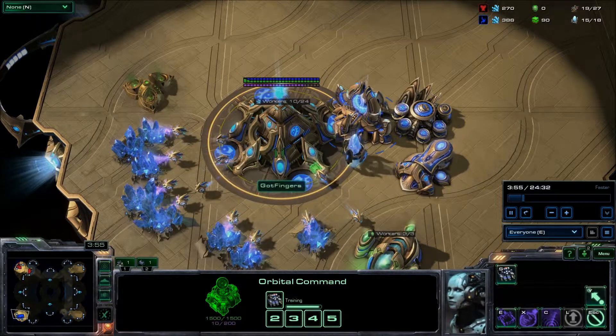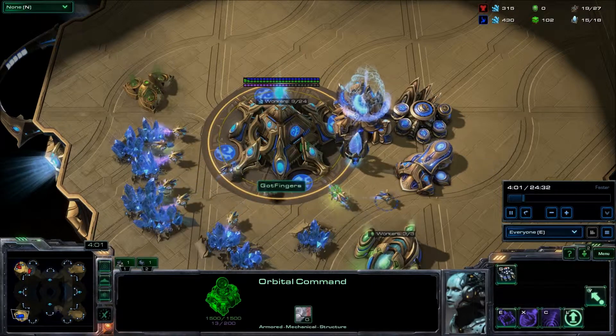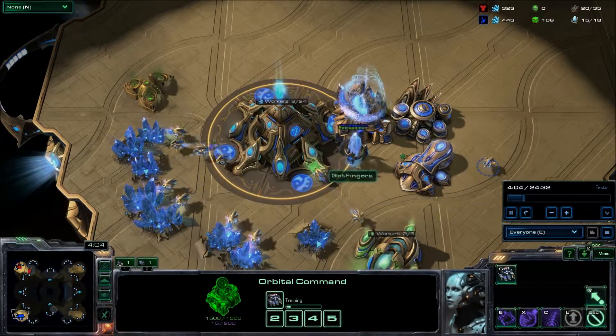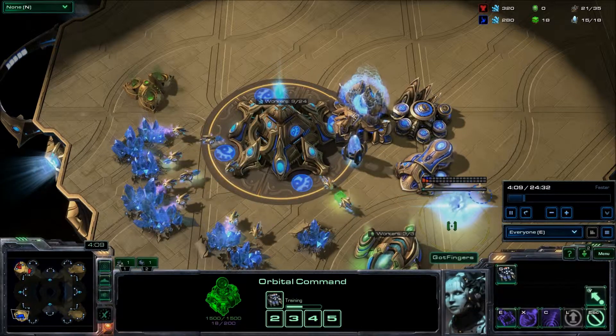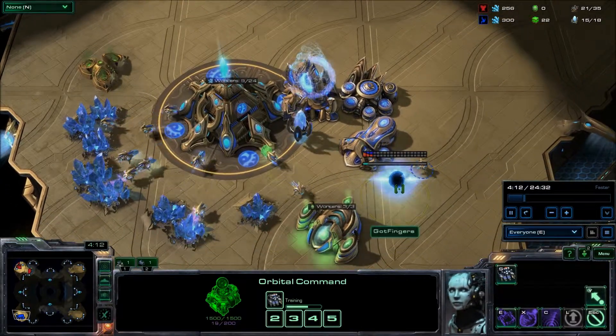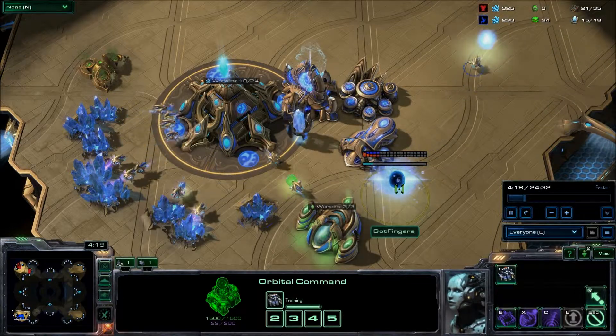Well, not necessarily — you can have thousands and thousands of resources and not have built anything, so that wouldn't mean you win. But right now he's got an early robotics facility coming down. What's that for? Colossus?